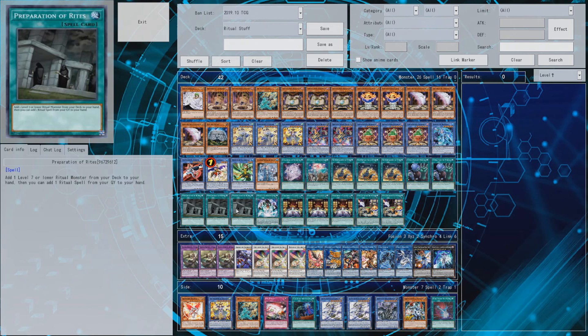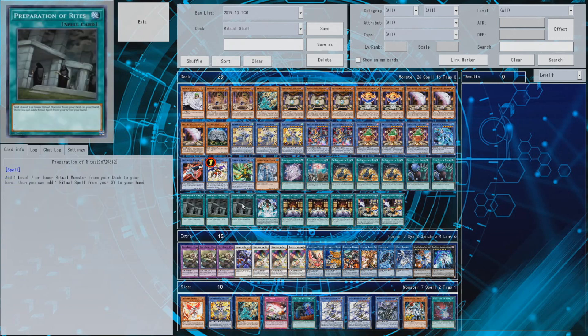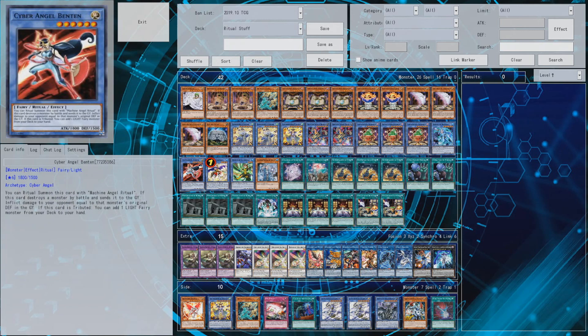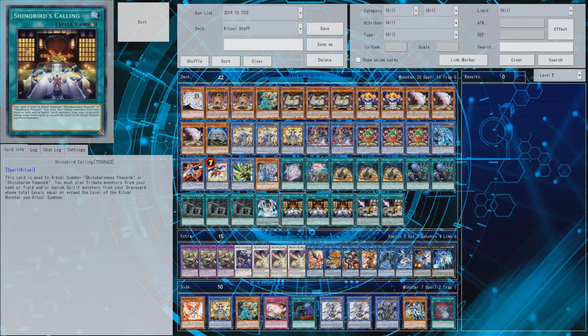Preparation of Rites is a card you want to activate at later stages to recycle a ritual spell. Since one of your ritual spells recycles itself and you have the incantations, getting stuff back from the graveyard doesn't matter as much. Adding one level seven or lower ritual monster from your deck to hand is the key effect - searching something like Eyes Gravity Dragon. You could bump it down to one, but technically you want to keep bouncing two turns in a row so your opponent can't use their traps. The card is generally good for picking up things like Brionac, Benten, and incantation cards.